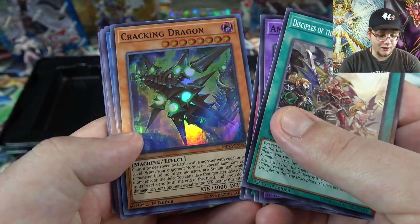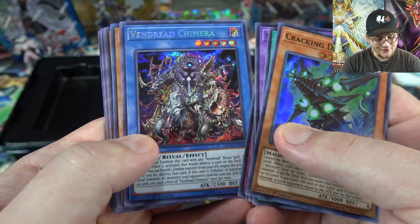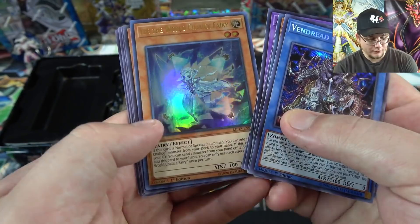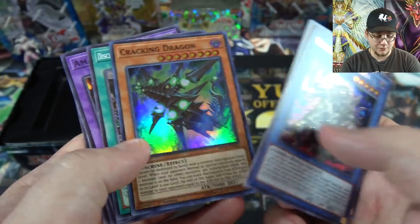And we have Vendrid Chimera — I thought that's what it was, I was like, I think that's a Ritual Monster. There's our Secret Rare. And we also have Lee the World Chalice Fairy for an Ultra Rare. Like I said, you are getting three holographics per pack, so you can get quite a collection just from one of these Megatens — you can really build up your collection.